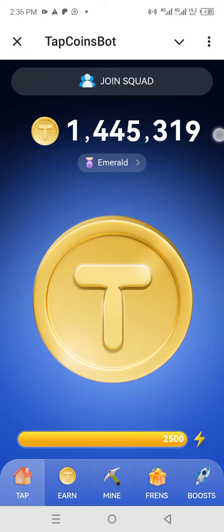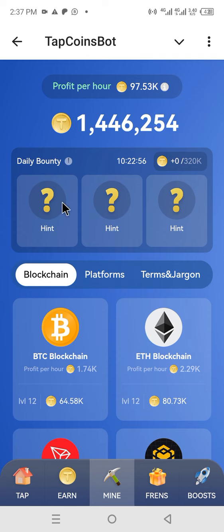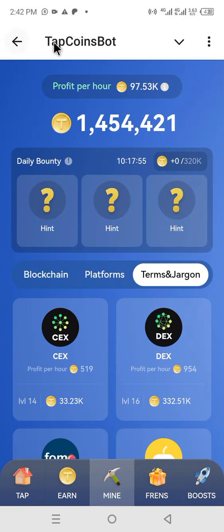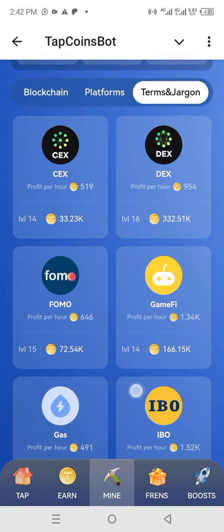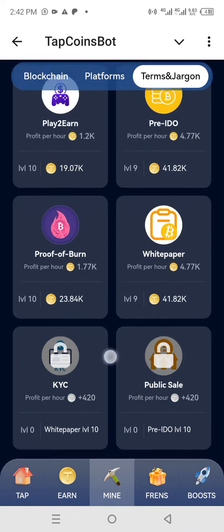In our next tutorial today I'll be showing you the daily combo for Tap Coin. What you simply do is head over to Mine and then click on the first one. As soon as you click on that, we are going to scroll over — I think the first combo here is...